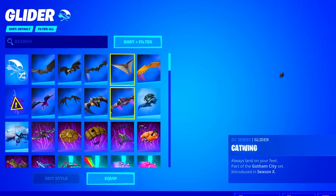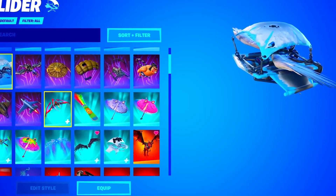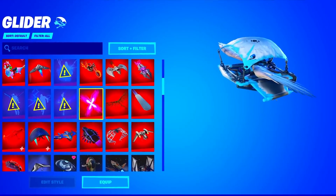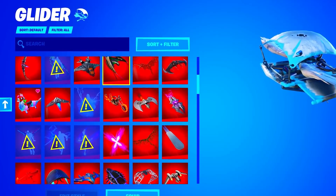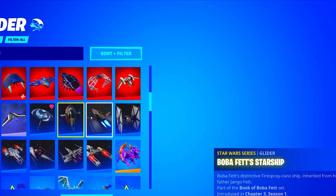He has around two rows of DC series gliders. He also has two Frozen series, and he might have every single Icon series glider as well. Oh my gosh, look at all the Marvel he has as well. He has a whole entire stack of Marvel series gliders, meaning it fills up the whole entire column. That is insane. I have never seen something like this with gliders, even all the Star Wars ones as well.